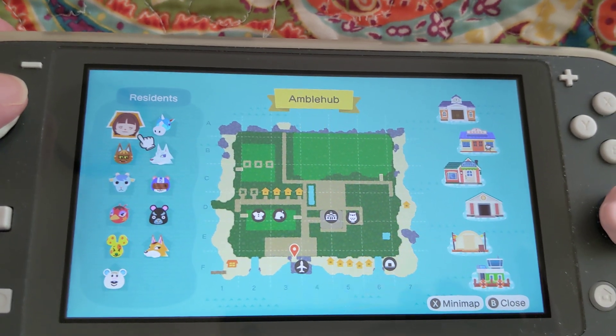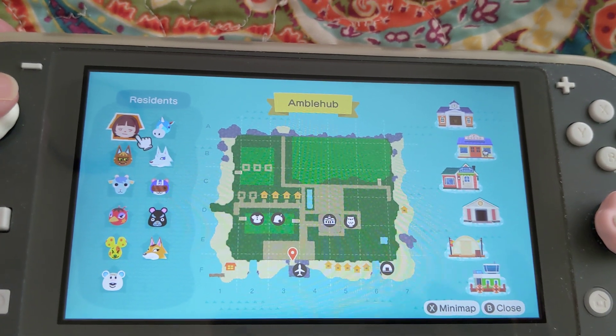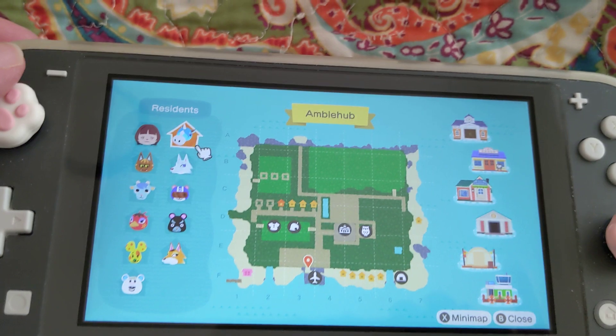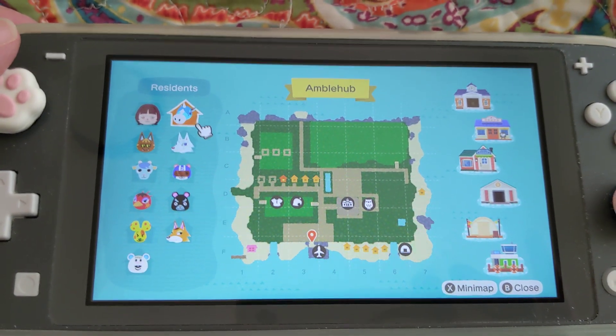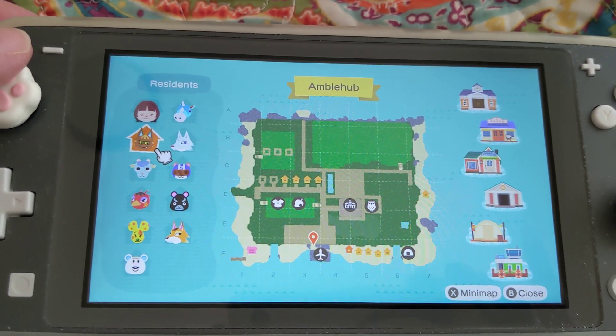I got the name from a random name generator for Animal Crossing. I didn't hunt for any of these villagers, by the way. I do a lot of trades on Nookazon, so some of them are probably from the queues and stuff. Julian, Whitney — I had her on the island before.